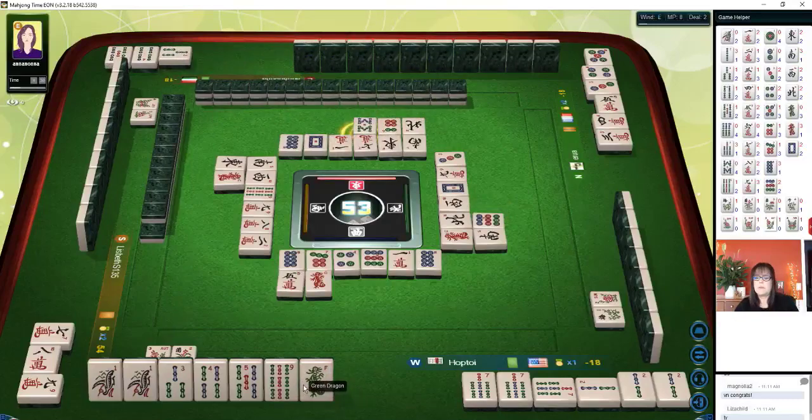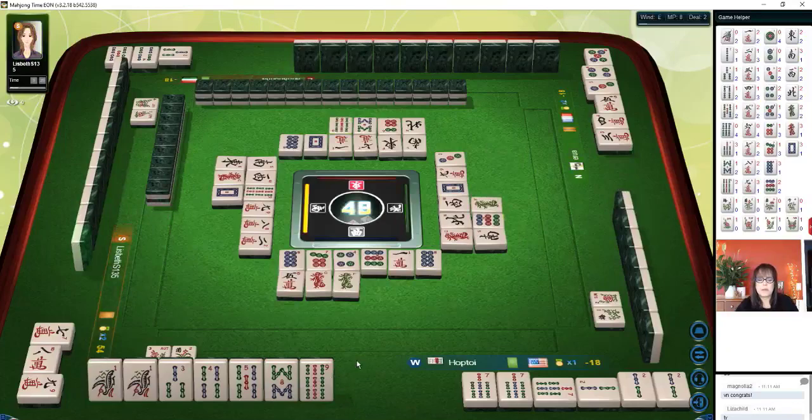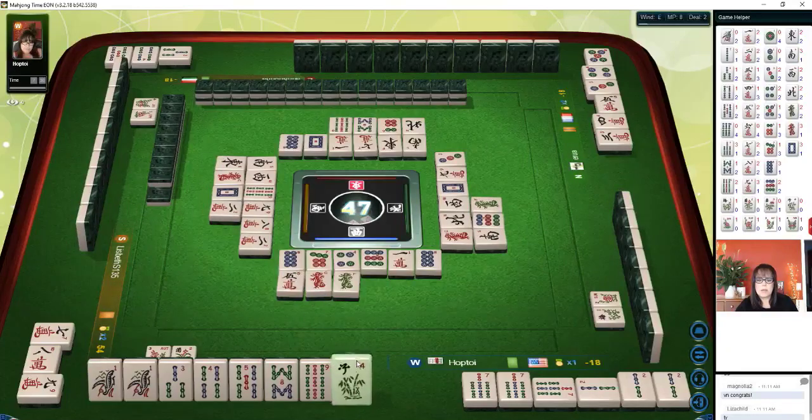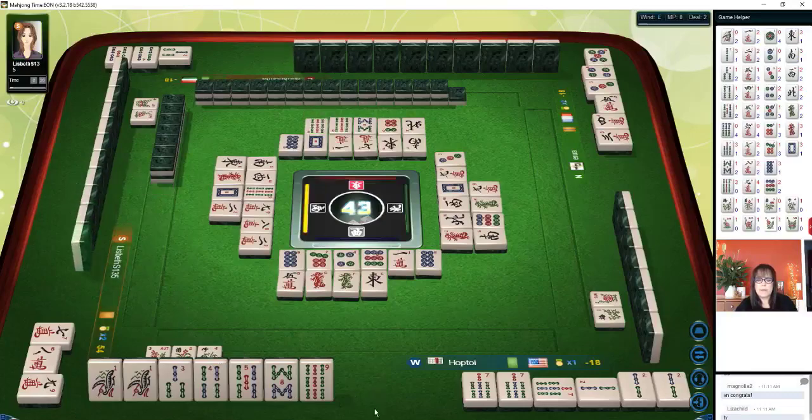We need that nine bam, or maybe another bam for some flexibility. We're ready to win on a seven bam — there's one seven bam left. For full flush, nine bam — flowers are bonus tiles. Those are not included in your eight-point minimum. We're looking for a seven bam — who knows where it is.